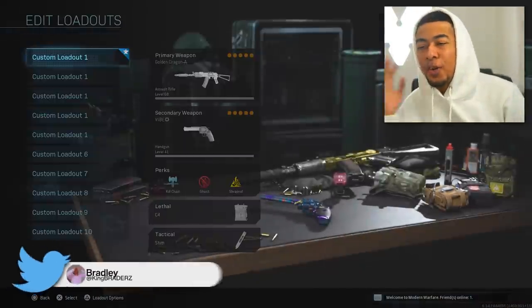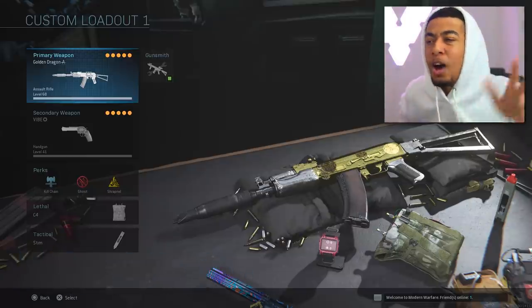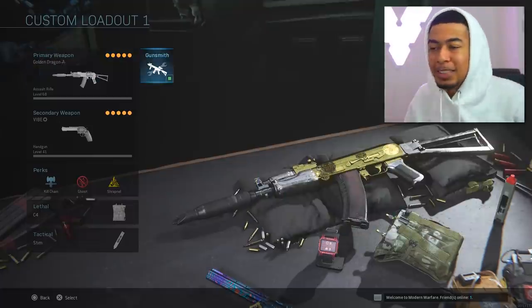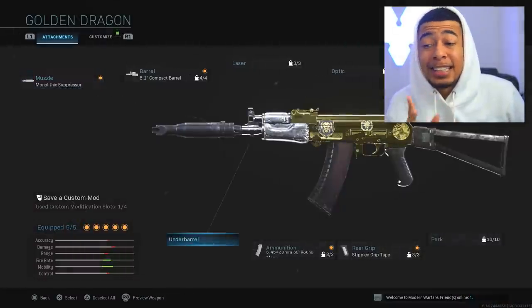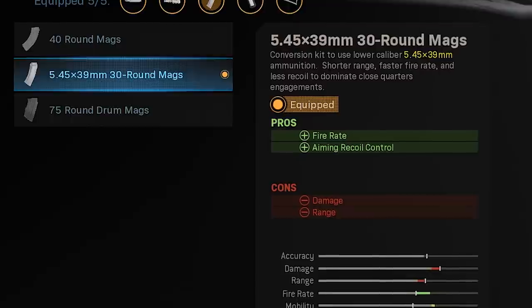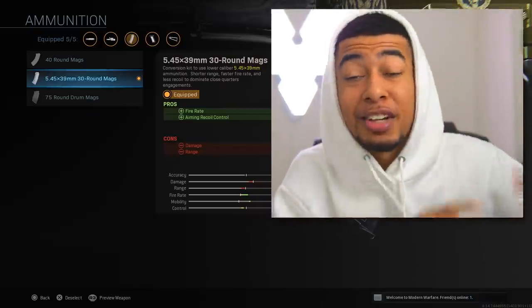So today we're gonna be trying out the new AK-74u in Modern Warfare. I know it's kind of been a thing for a while, but recently in the last update they changed and buffed a bunch of weapons, and one of them was actually the AK-47. The reason I'm using the 74u is because what they actually changed is they increased the damage on the 5.45x39mm 30-round mags.